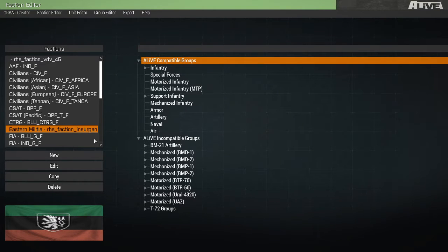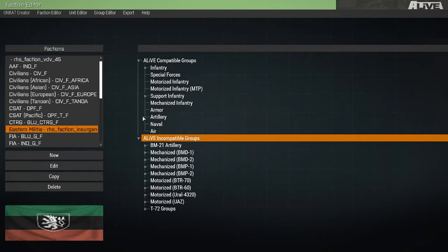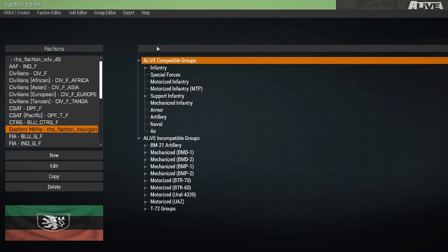Hi. In this video, we're going to use the Orbat Creator to take a faction that has incompatible groups and make it fully compatible with Alive.